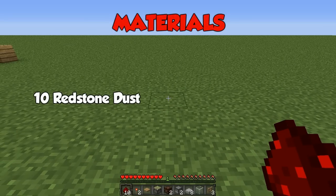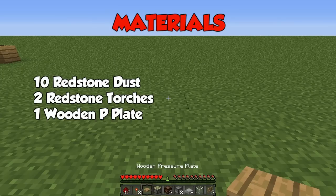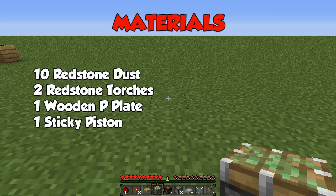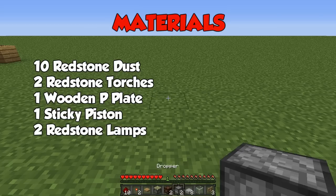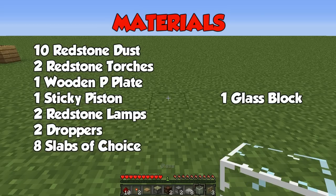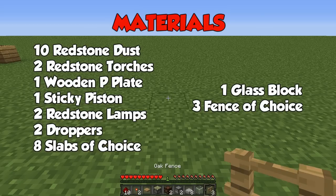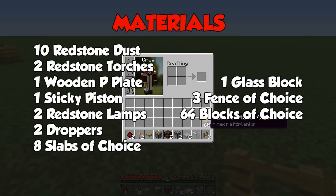What you are going to need is: 10 redstone dust, 2 redstone torches, 1 wooden pressure plate — now it has to be a wooden one, a stone one will not work — 1 sticky piston, 2 redstone lamps, 2 droppers, 8 slabs of your choice (I've just gotten some stone ones but you can get whatever you like), 1 glass block, 3 fences of your choice, and last but not least, 64 blocks of your choice.